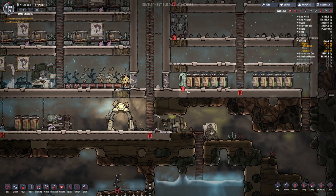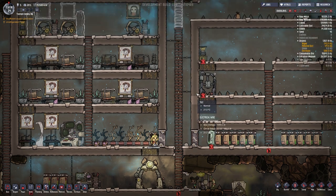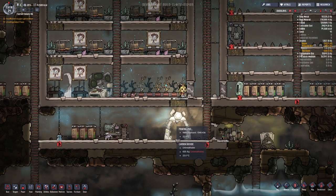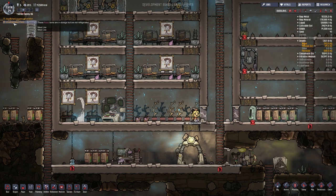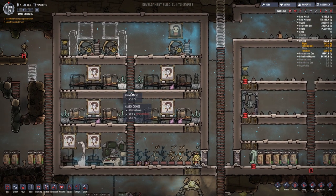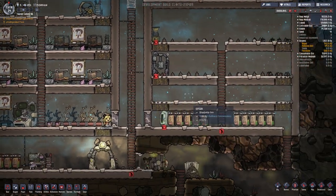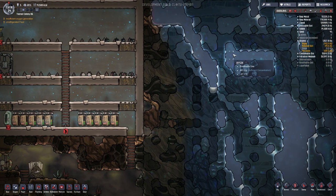Today I wanted to start getting some stuff in place. Right now, this is all of our food, and we've started to have an issue. It says unrefrigerated food, and that is a problem. We need to figure out a way to utilize... see how this stuff is like minus 37?